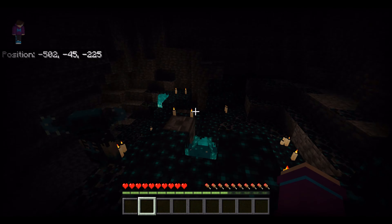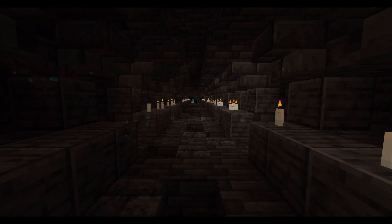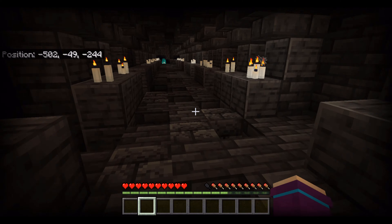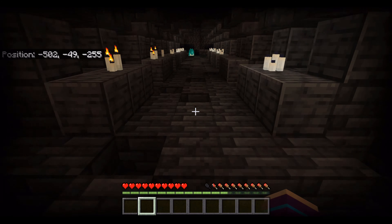There are multiple random other structures found around these cities, such as random walls and random walkways. These walkways are lit up by candles and have quite a few holes and cracks in them, but they can be a good way to get around the city since they usually stretch fairly long and are already lit up to protect you from mobs.